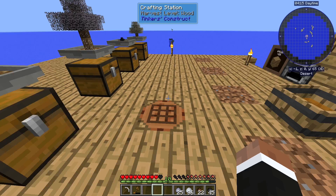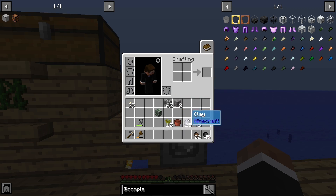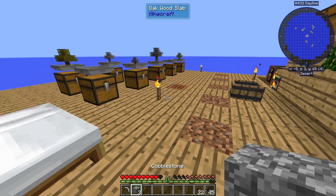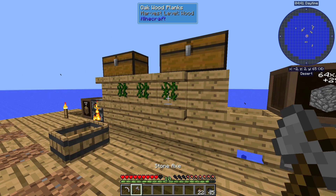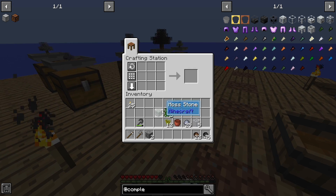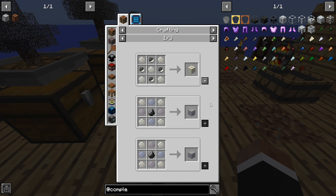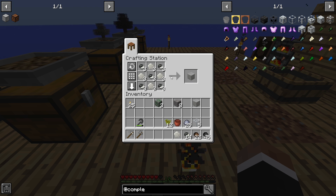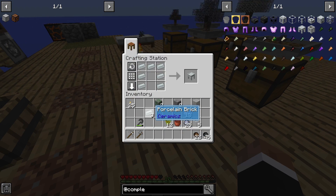We need to fire up the furnace to get the porcelain bricks. We already have 10 stacks of cobblestone — that's pretty good. I can also get a cobblestone axe while we're at it. We're only going to use two of the porcelain bricks. I can also make bone amber now — one bone amber gives us three bones, and we can use this to make bone blocks for more bone meal. So we have enough porcelain bricks to make a casting table — that's good. I'll set that up over here.